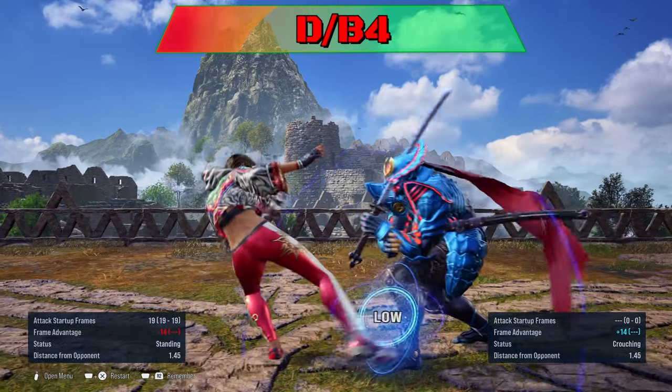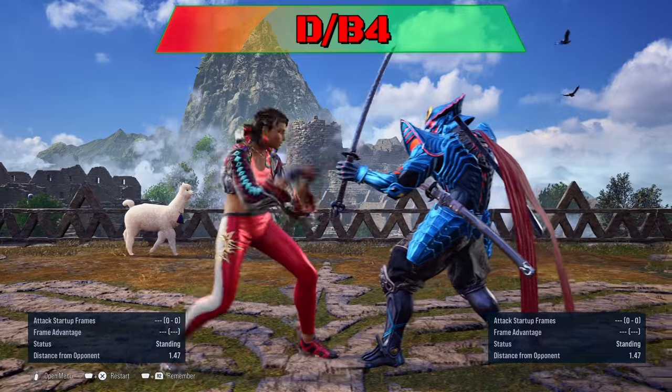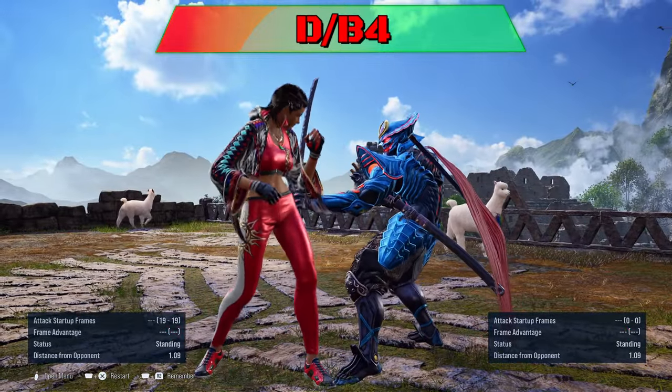Down back 4 is minus 14 on block to punish. Can be sidestepped or sidewalked to the right.